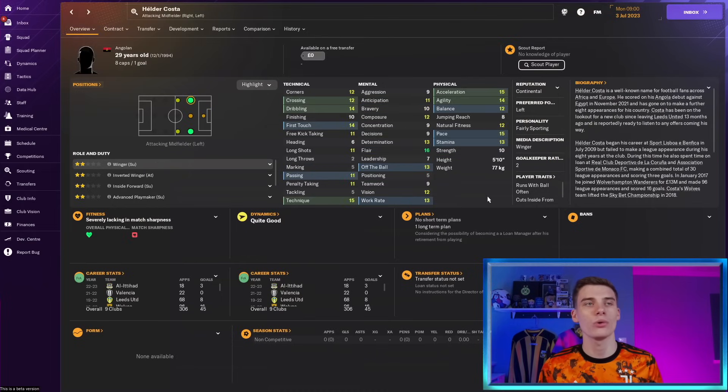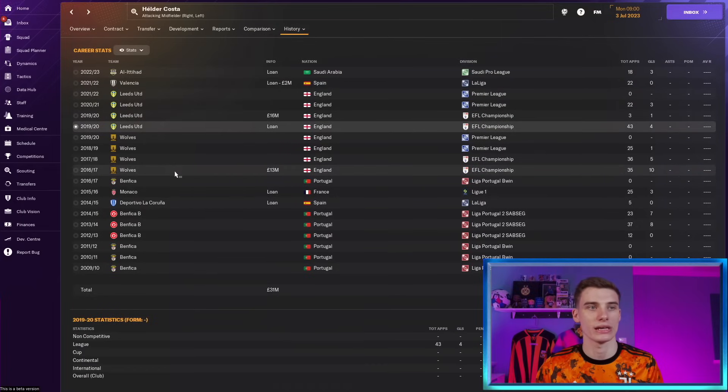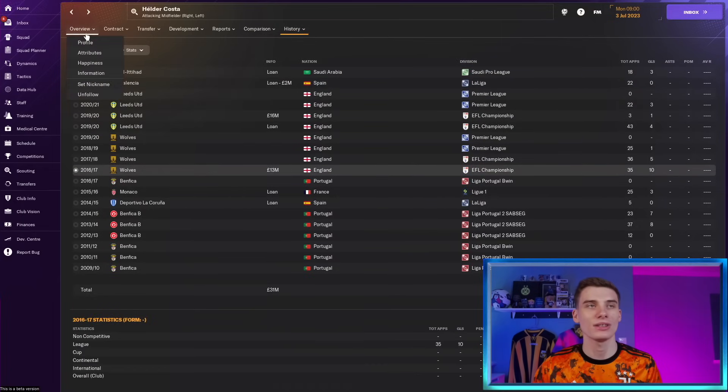Someone that's definitely still got legs in him though is Helda Costa, the Angolan 29-year-old who most people will know from his time at Leeds, but who's also spent his career at Wolves and Benfica, went to Saudi Arabia and is now available as a free agent. Physically he's still got the pace, acceleration and agility. His technicals are where he's going to cause nightmares for defenders, with 14 dribbling and 15 technique combined with that acceleration and agility — he'll be great at getting past the fullback. He can play on the left or the right, so he's a really good squad depth option.